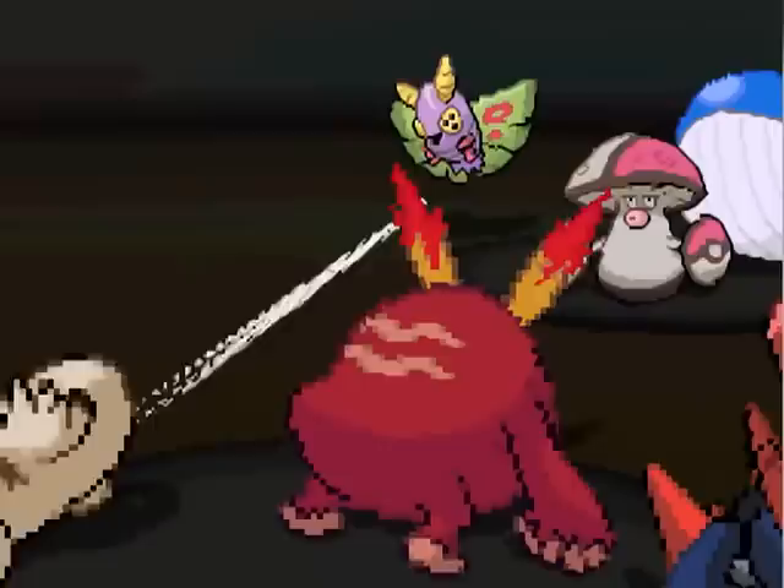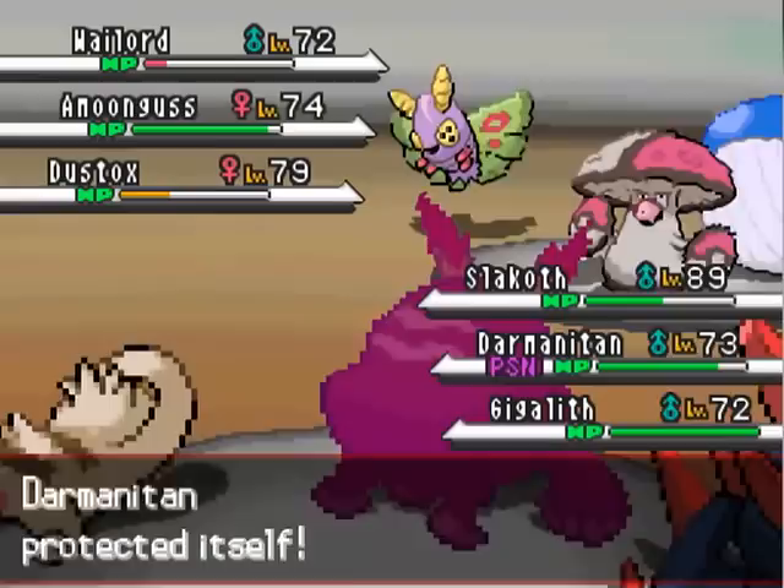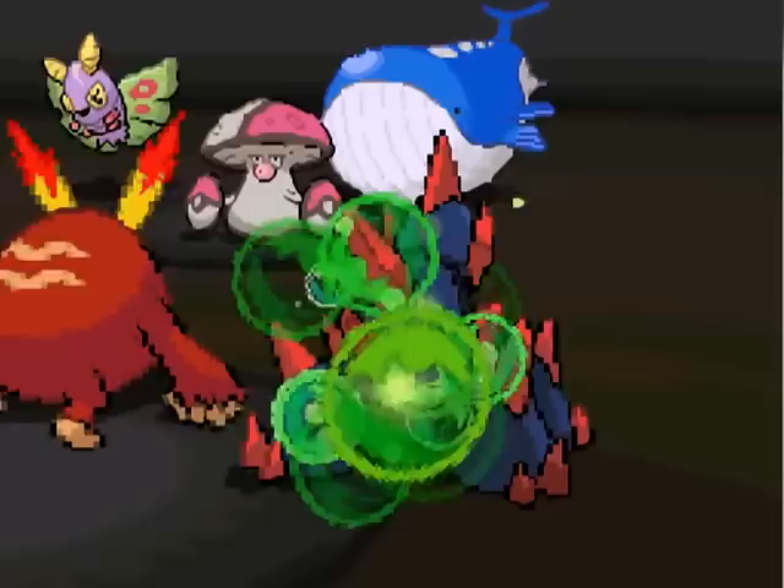Rock is a nice type to have in Challenge Cup, because normal-type attacks are everywhere, and Steel is probably the best type in Challenge Cup. Anyway, he's got Energy Ball, but I'm like, yeah, you can't kill me because I've got Sturdy — but he didn't even get me down to my Sturdy anyway. And I get the Special Defense lowering.